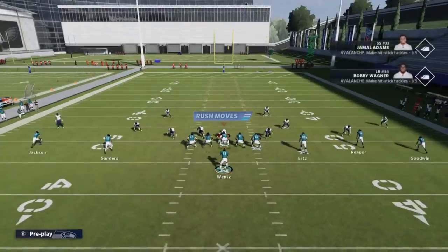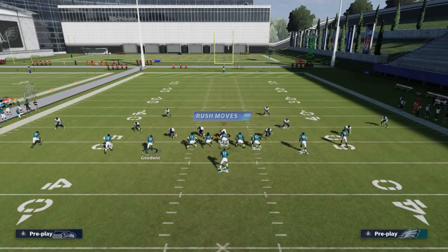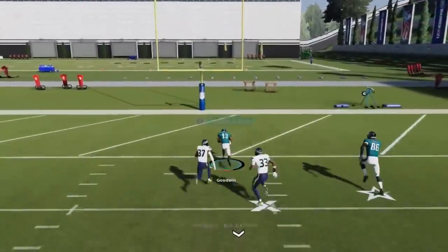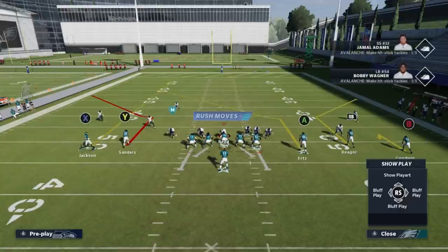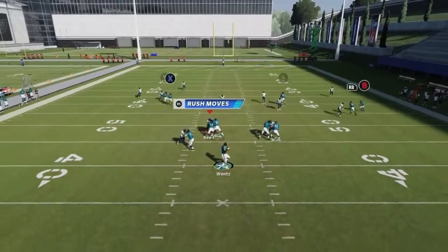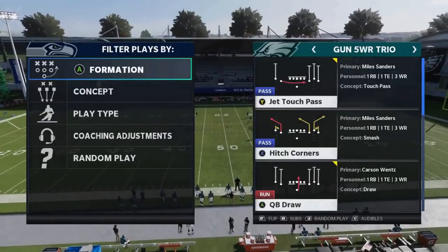Next up we got the Hitch Corners. Against Cover 2, streak the A route and motion either the B route or X route across — they're going to have a speed advantage so it'll be a better inside throw, with nothing but space up the middle. Against Cover 4, motion in Jackson, put him on a streak, and the running back will get outside the Cover 4. They just don't cover these routes, so even though it's not a great route runner, a better one would be open by even more.